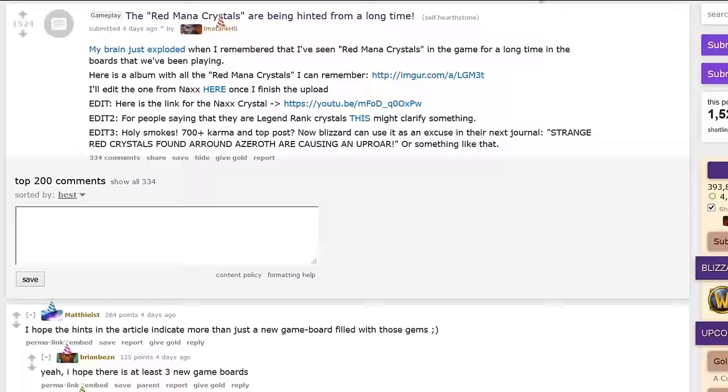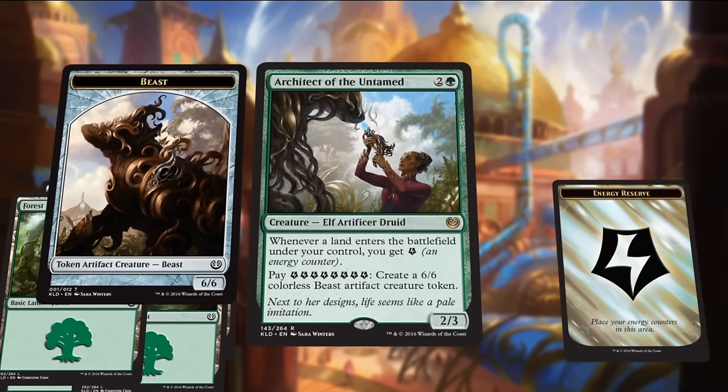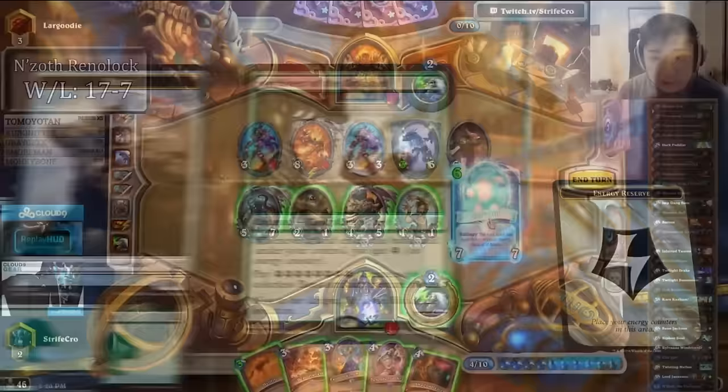The mysterious Red Manor seems to be one of the main themes going. There's been many Reddit theories on what it could be and how it could work. One of the most popular is something similar to Energy from MTG, where you gain a secondary mana source. However, I believe the key lies in Cho'Gol.